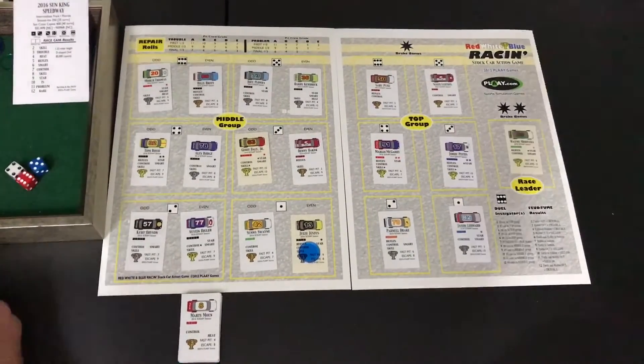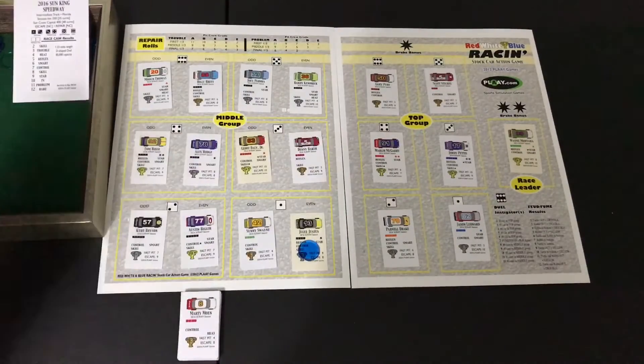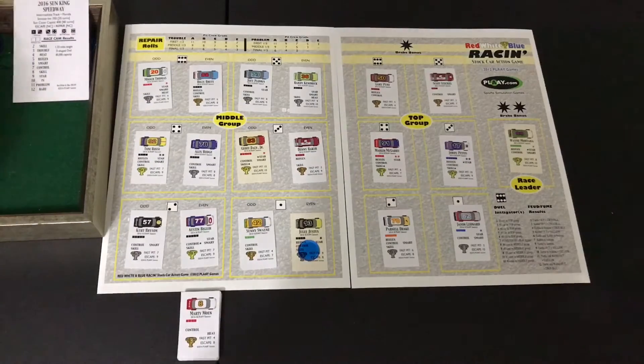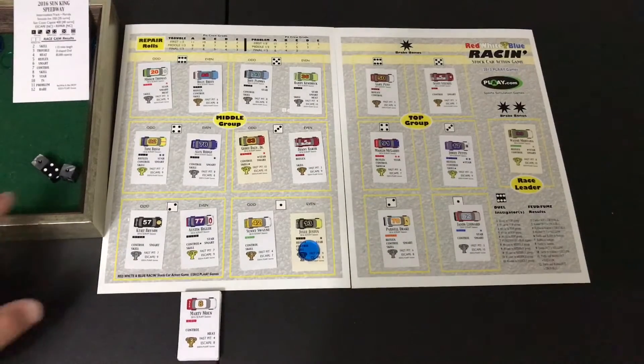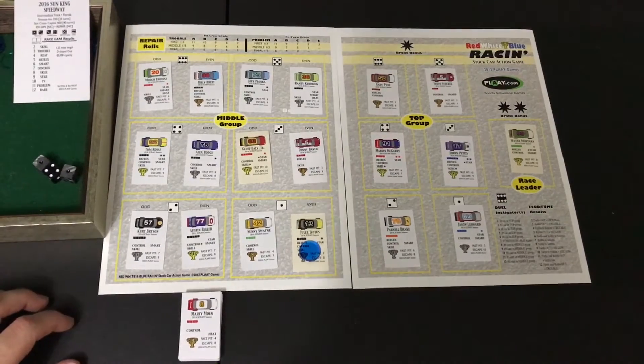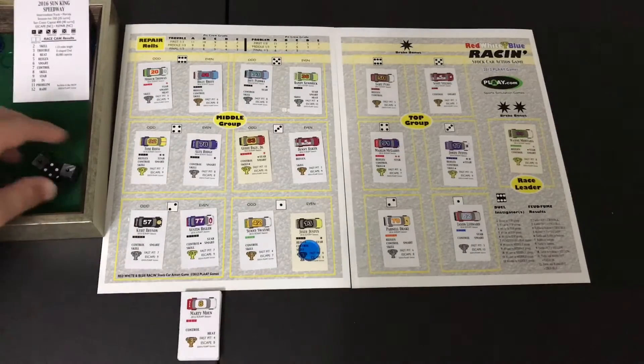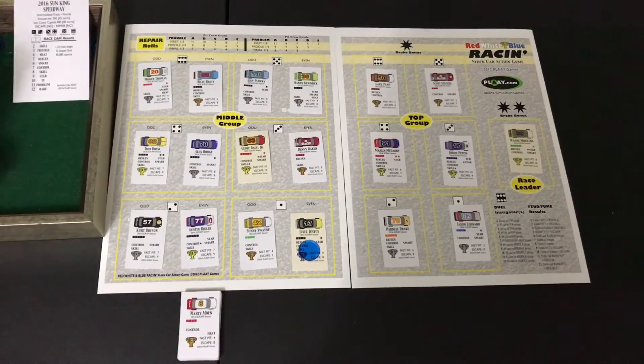Wayne Montana takes the 60-mile lead here. A lot of control drivers out this time — control drivers are really important in this race. If you're going to bet on one driver, bet on a control driver. We rolled a four plus two doubles — snake eyes — so we're going to do a skill check plus a problem check. Let's do the problem check first.